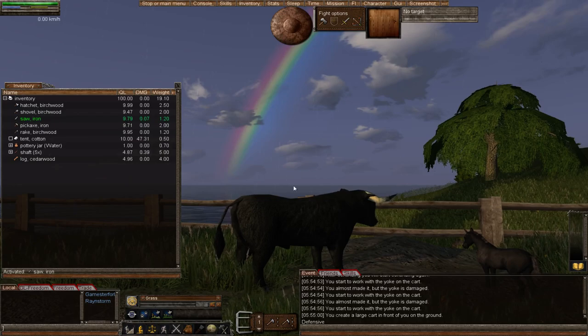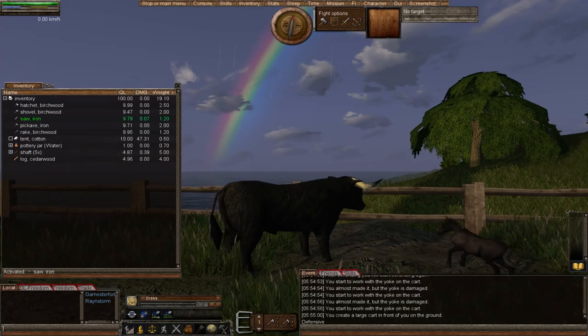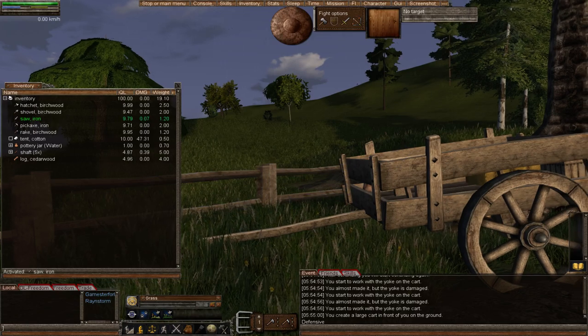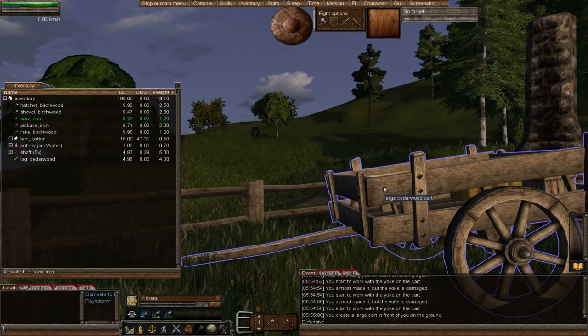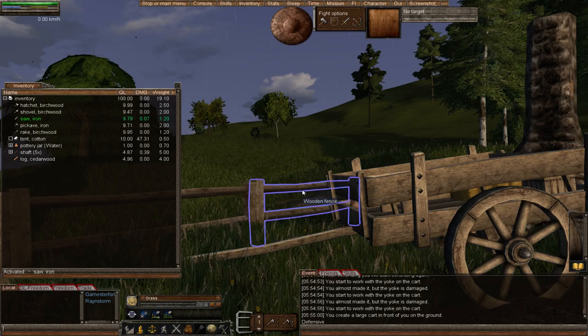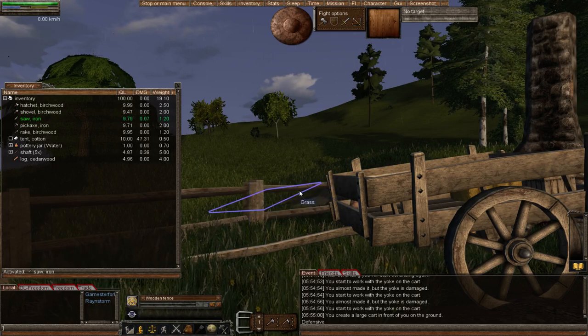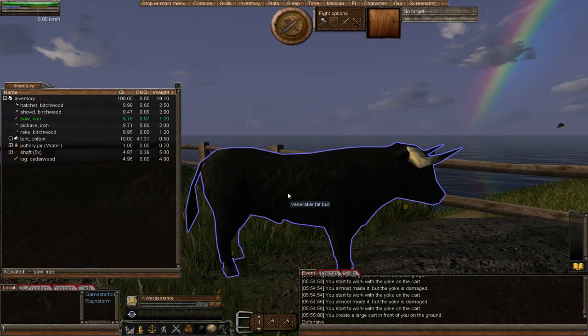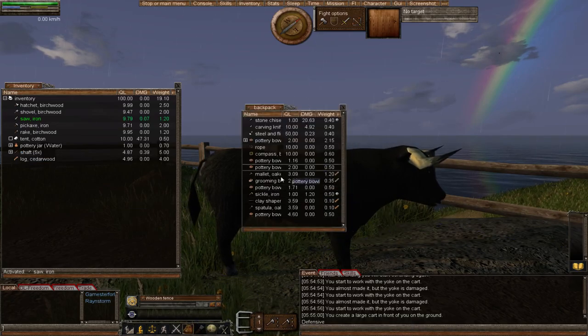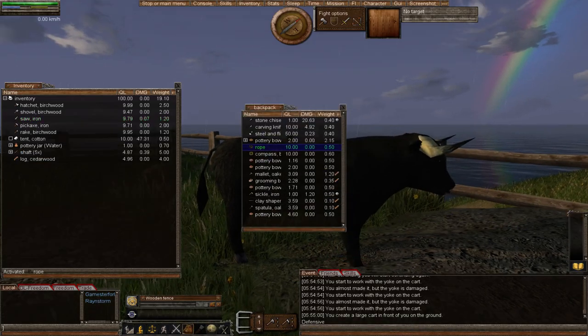Another pro tip: don't think that because bulls and cows are weak and you can fight and kill them, bison are the same — you fight a bison, you're dead. They are tough animals. With the large cart you will ideally attach two bison. I'm going to attach two cows for now though. So how do we do that? Let's find my rope — there it is.